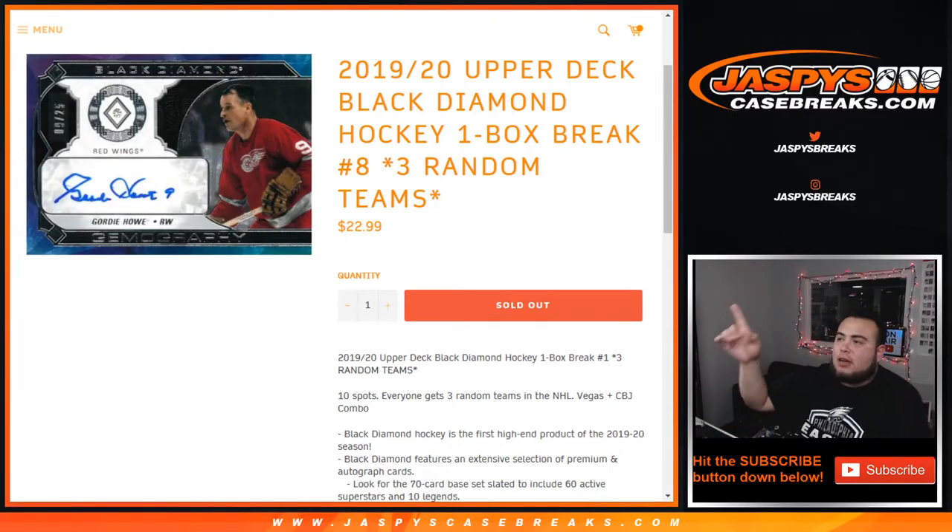What's up everybody, JC here with JazbeesCaseBreaks.com. Filled up spots in 19-20 Upper Deck Black Diamond Hockey. It's a one-box break, number eight — three random teams per spot, ten total spots sold. And again, one combo team: Vegas and Columbus Blue Jackets.